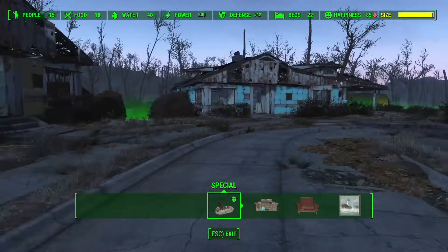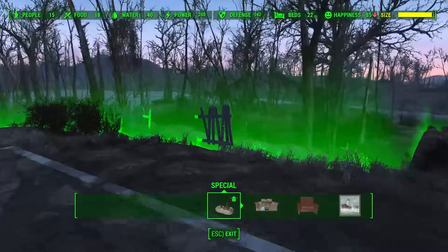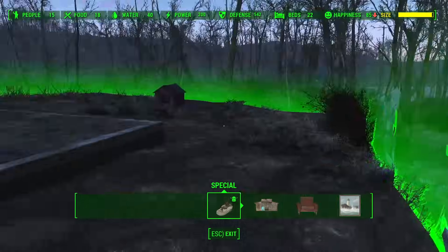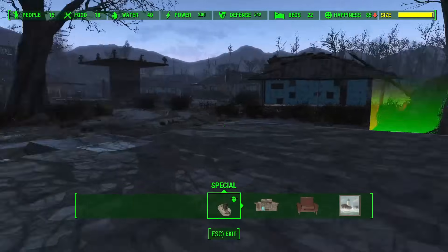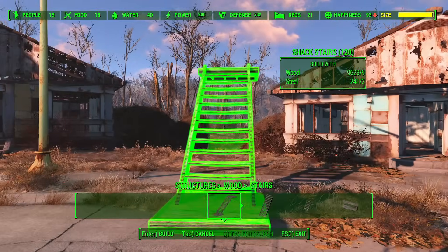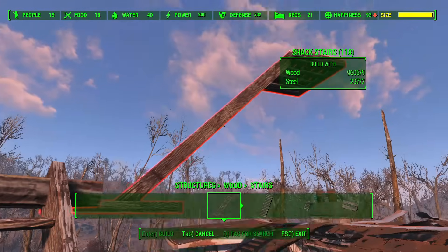When you enter workshop mode, you will see a green translucent fence surrounding your settlement. This represents the boundaries of the buildable area. However, one thing a lot of players don't learn until it's too late is that this barrier is actually three dimensional, and even though there's no indicator for the build ceiling, it does exist and will prevent you from being able to construct buildings above a certain height.